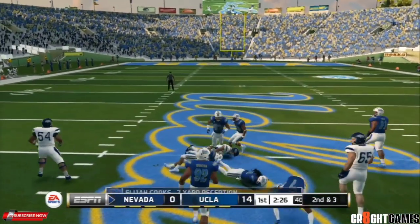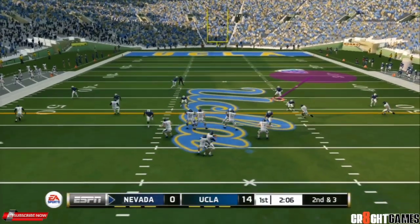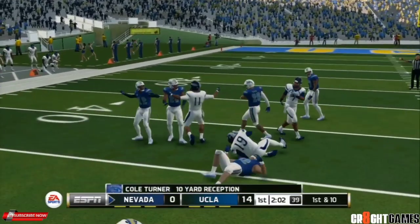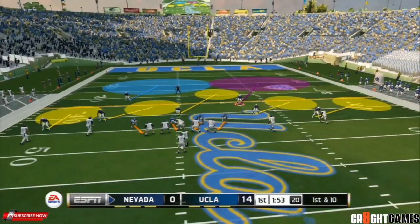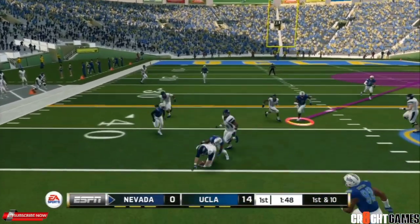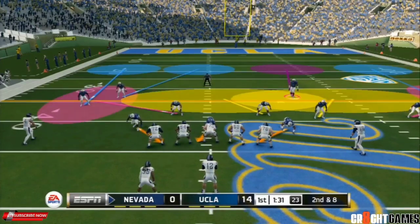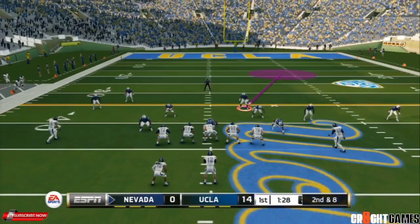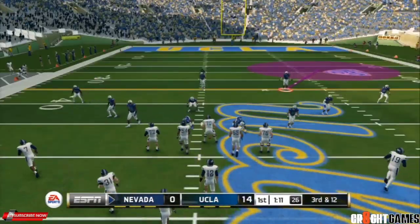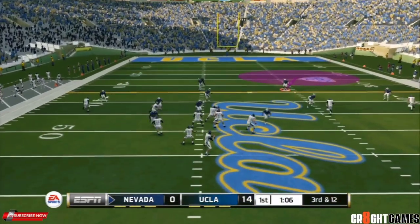First and ten, quick slant, and Cooks picks up seven. It's going to be fun as a freshman this first season. Turner picks up ten — we were good against the run, there's no doubt about that. Turner with a second catch, I got a feeling that combination is gonna develop well, so we have to contain Turner. Toa with a four-yard rush, bringing up a third and twelve.